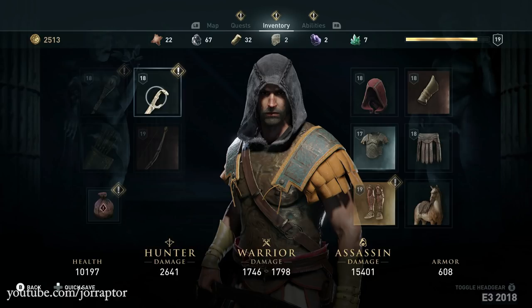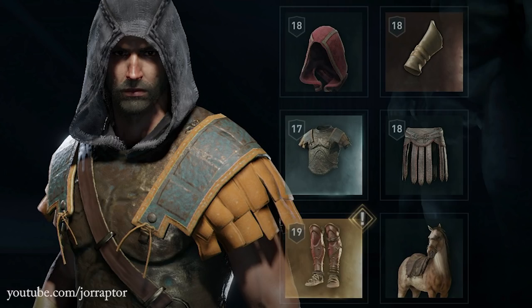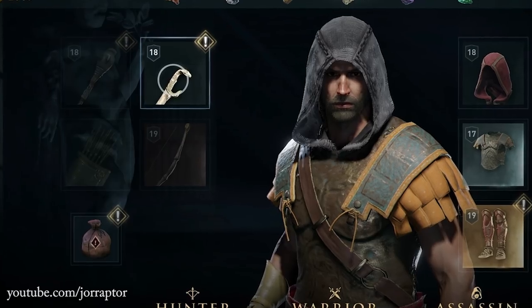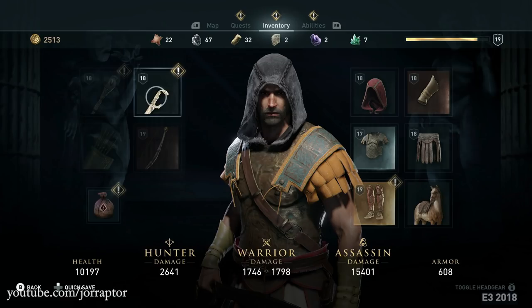The gear menu confirms we can collect different gear pieces, which is really exciting. We see a hood, so yes — hoods are in this game despite the Spartan helmet artwork. Items have different rarities, with legs showing as legendary while the chest is just rare. There's also a mount slot. On the left appear to be weapon slots, with something that looks like a bow visible. We also see different damage types split across hunter, warrior, and assassin categories, suggesting a warrior skill line — really taking the RPG elements from Origins to the next level.